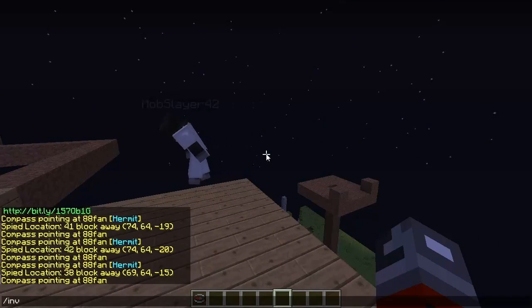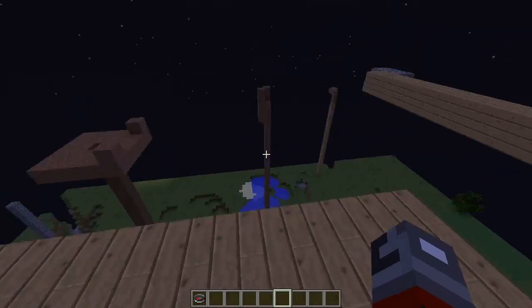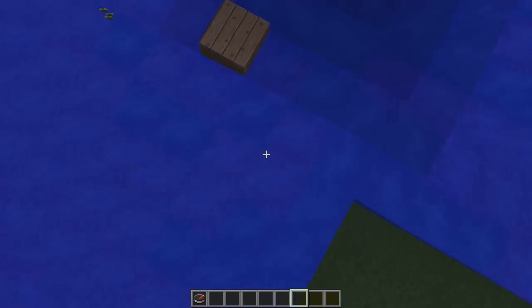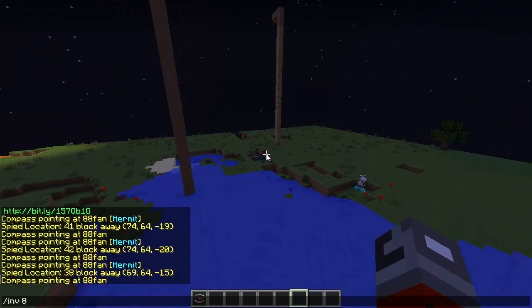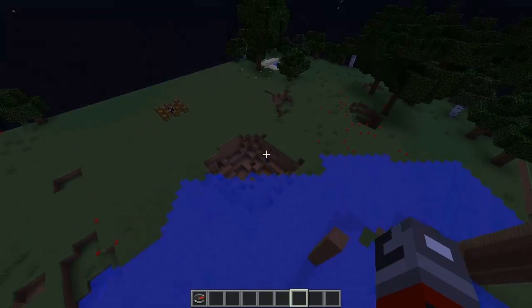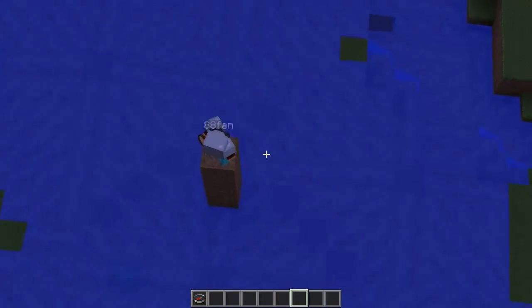He's right here — mob slayer. Let's check his inventory: he's got snowballs and eight arrows left. Even if the arrows run out, he still has snowballs. Now let's check 88fan's inventory: he has a diamond sword, plenty of soup materials, a Strength 2 potion, zero arrows, four roses, and an ender pearl. If he had TNT-blasted himself, he could have thrown the ender pearl — that would have been interesting.